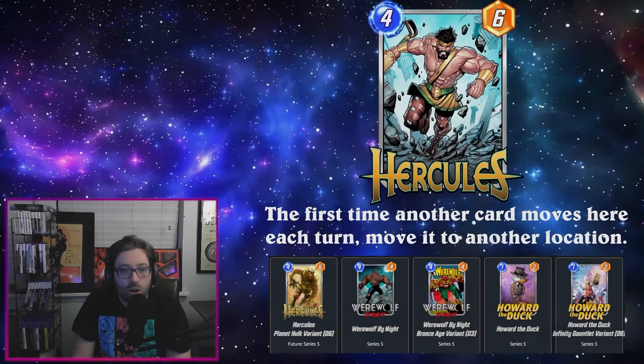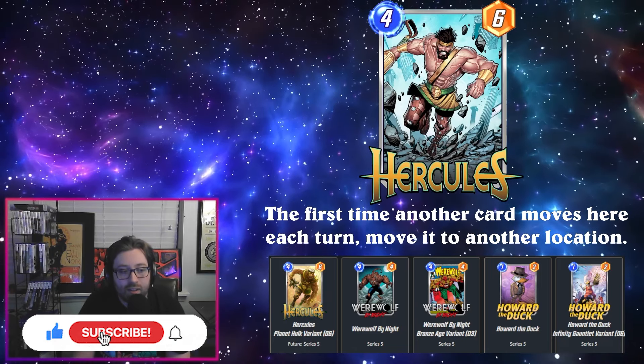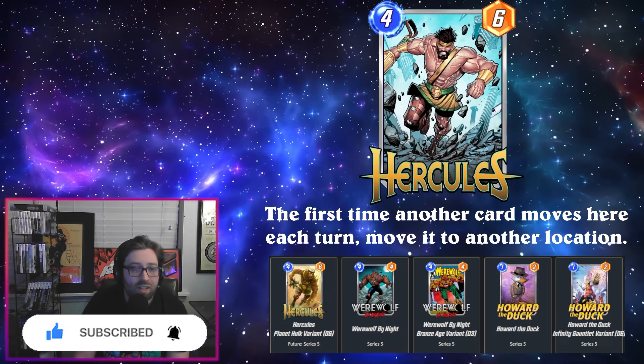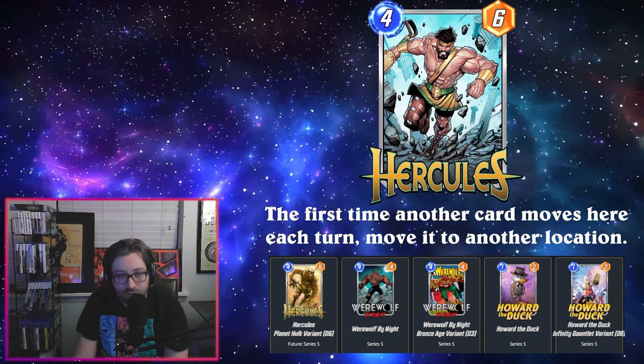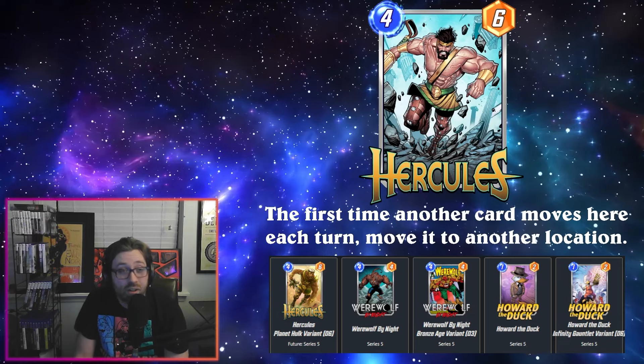What's going on everybody, Zombies here again, and today we're back with another Marvel Snap video. Today we have Hercules dropping, and it looks like he is going to probably be the most underwhelming card of the month.